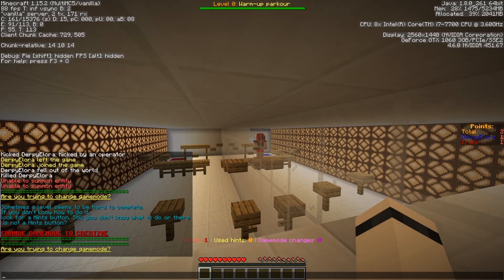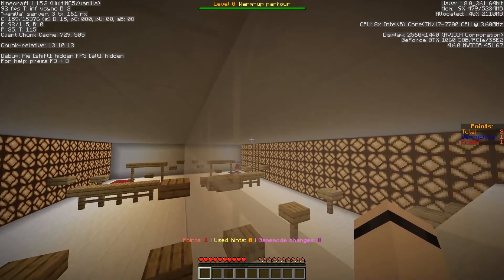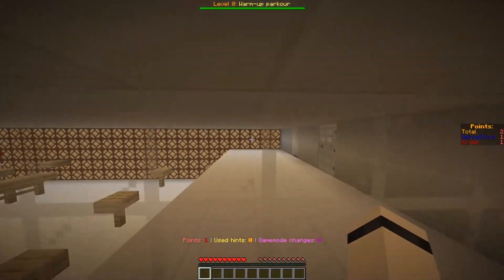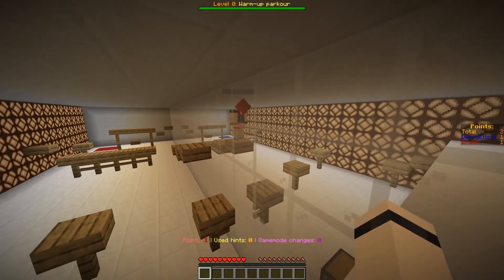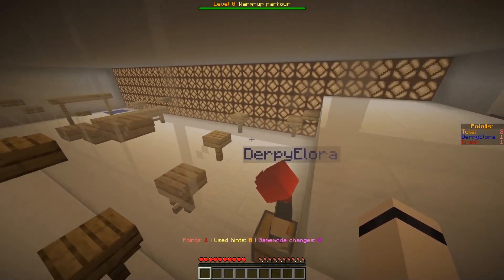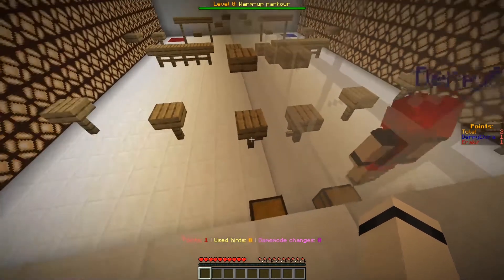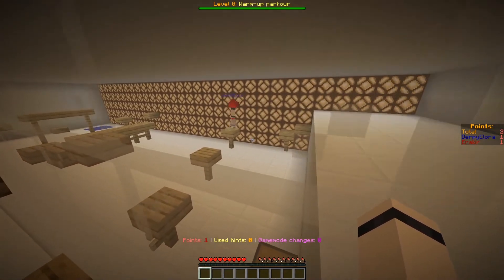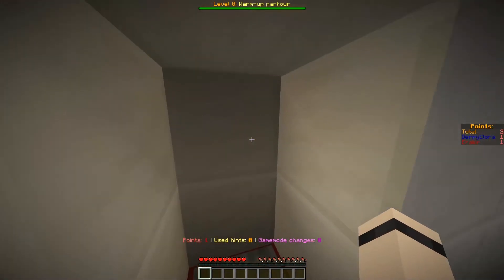A message appears: 'Are you trying to change your game mode? Sometimes a level seems hard — look for a hint button.' There's not a hint button. I was gonna change into spectator mode to watch you fail and it said no cheating for you. Oh wait — there's a barrier block! About time, only took you seven minutes.